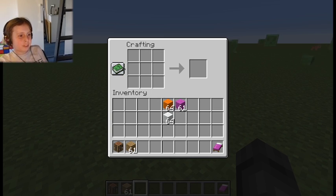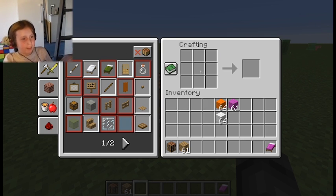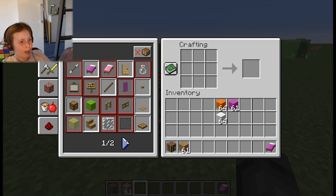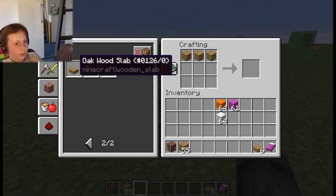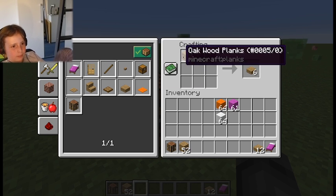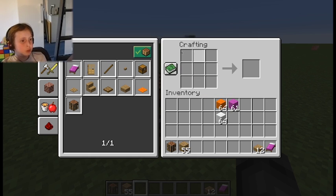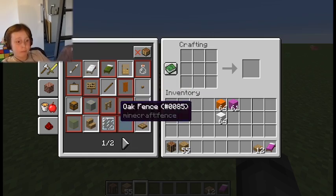You have a crafting book now. So if I click this, you can see there's just a book here, and it shows all the recipes — basically showing the stuff that you can make with stuff that you've had or currently have. For example, I can make a slab because I have some wood, and it's showing me how I can make it. And if I click that, it then takes off the wood for me automatically. So this is all the stuff I can make with what I have.